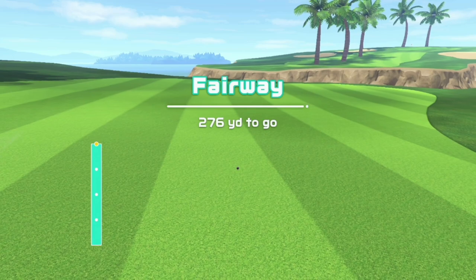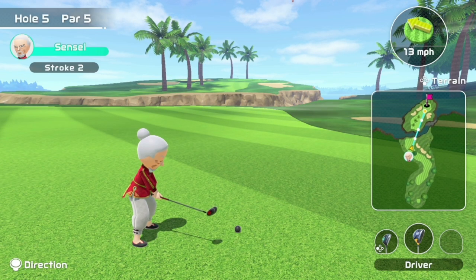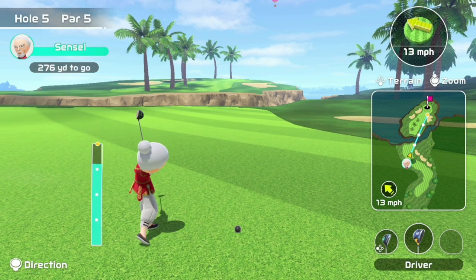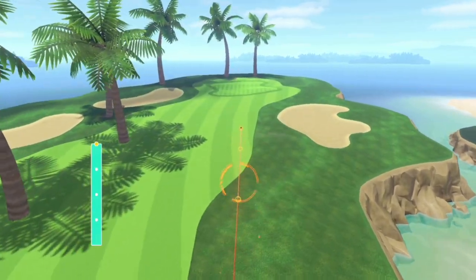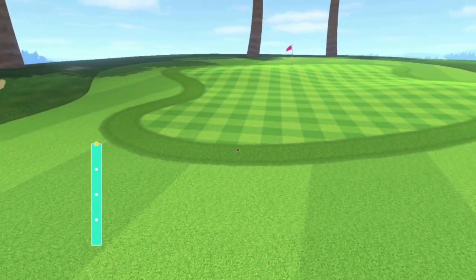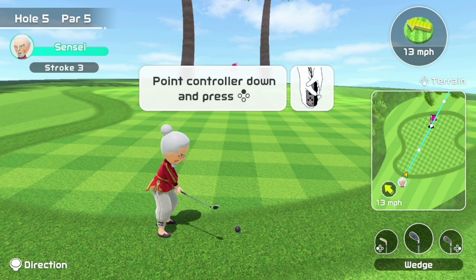Stroke number 2 is relatively straightforward. Do your best to land on the fairway because it gives you the easiest chip onto the green. But even if you land in the rough or even the bunker, it's not the end of the world because you're close enough to chip onto the green. Because of the wind, I ended up on the fringe, but I'm going to use the wedge. Most of the time, you'll land on the fairway before the green.